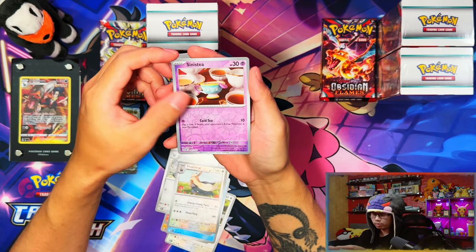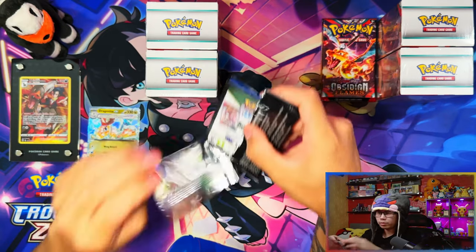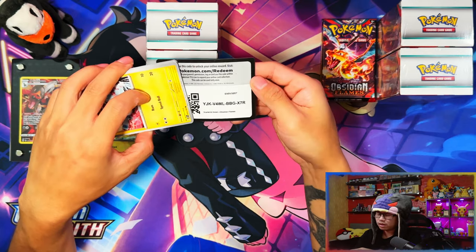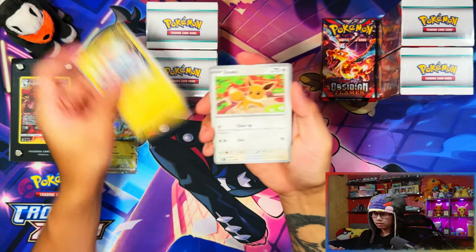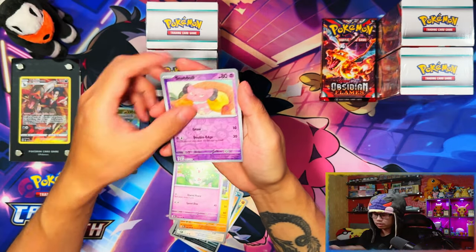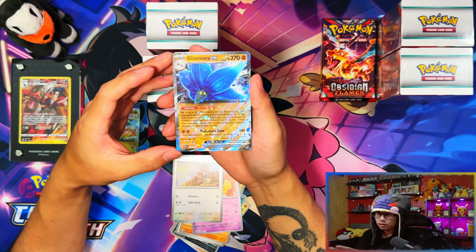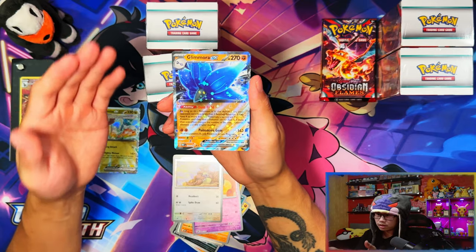Nothing in that one. Last pack from the loose packs — why did they have to drop the pack count? It used to be 12, now it's only 11. So you get three loose packs and then four from the Building Battle Kits. Right now we just got two EXes — could have been the two EXes I need for the master set. Damn it.